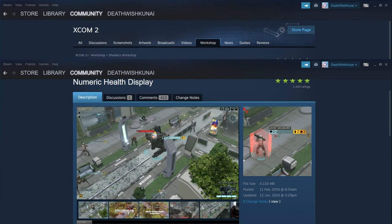Another mod is the Numeric Health Display. Instead of having little pips and blobs, it shows straight numbers. Looking to the right you'll see an ADVENT Shield Bearer displayed in blue for health, yellow for armor, and orange for ablative shields.